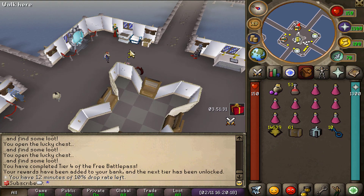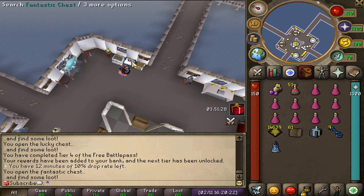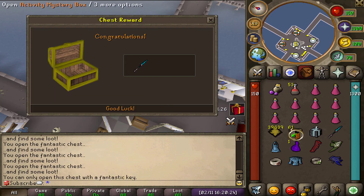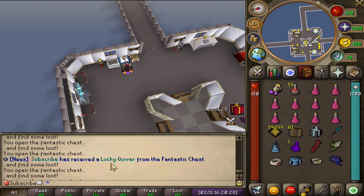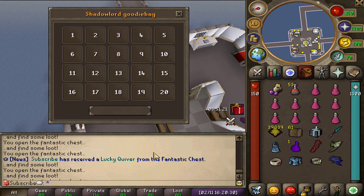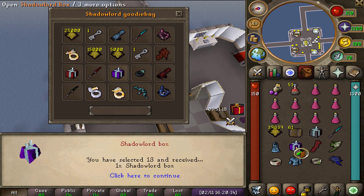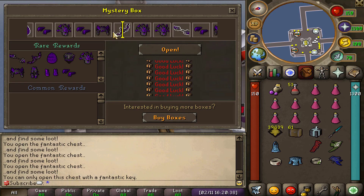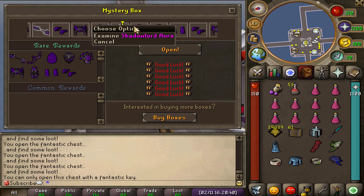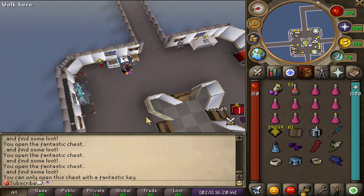Moving on, we're going to open the fantastic chest because opening 10 of those completes yet another battle pass task. We also got ourselves another lucky quiver and a shadow lord goodie bag. Opening that up gives us a shadow lord mystery box which is a guaranteed shadow lord item — we got ourselves the gloves, which isn't too bad.